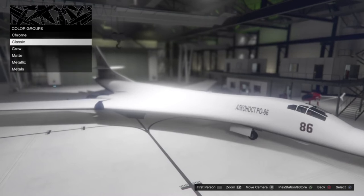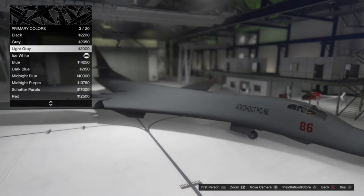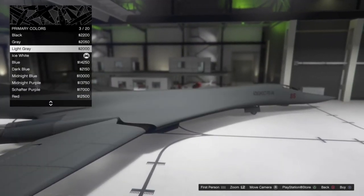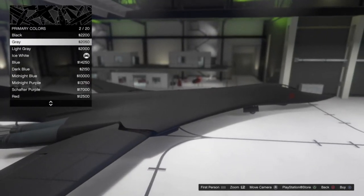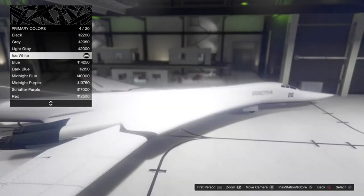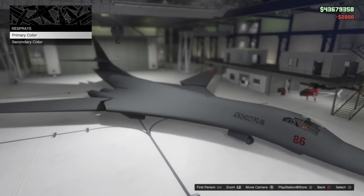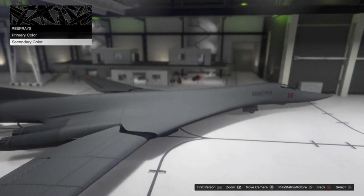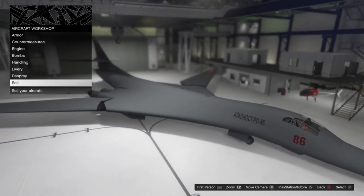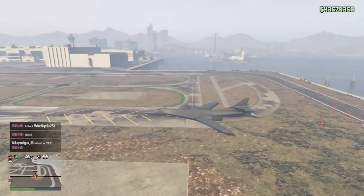The secondary paint apparently doesn't change anything. I'm going to go with matte light gray — maybe dark gray. Oh, maybe that changes the color of the engines at the back? I'll go for light gray because I think that looks pretty nice. I don't know what the secondary color changes, but it's a pretty nice vehicle. Let's take it outside and see how she flies.